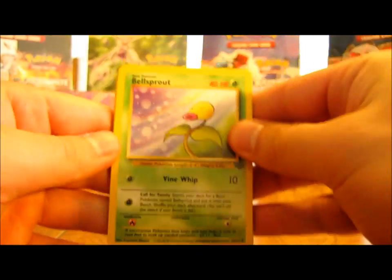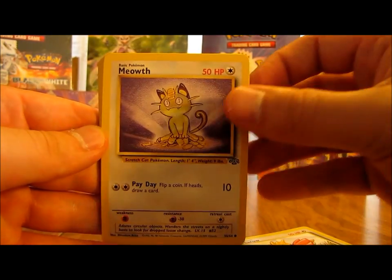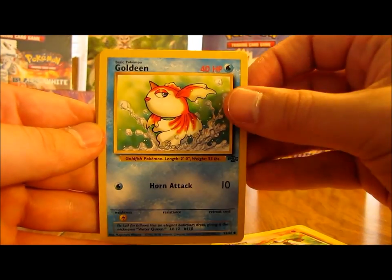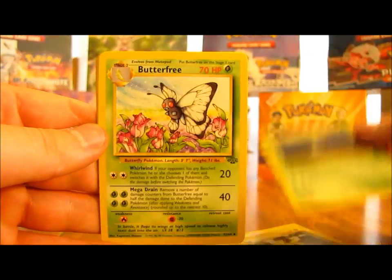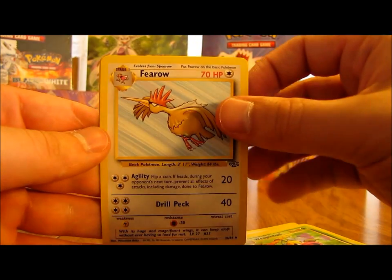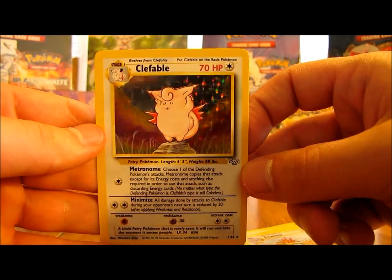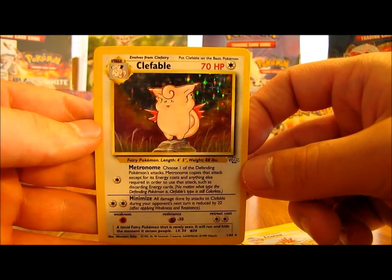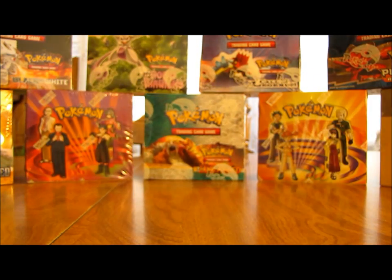We have Bellsprout, Spearow, Meowth, Mankey, Goldeen, Pikachu, Oddish, Butterfree, Weepinbell, Farfetch'd, and the rare - a Clefable holo! So now I've gotten the non-holo and holo versions. I like that holographic pattern as well in there - a lot of silver in there, nice and reflective.